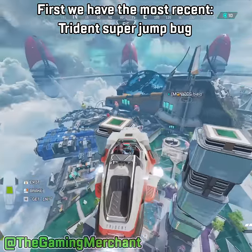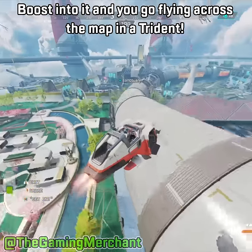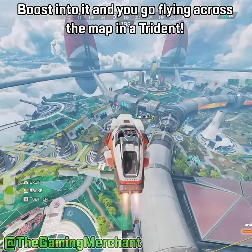First, we have the most recent Trident Super Jump bug. With this, you pair an Octane jump pad with a supply bin, boost into it, and you go flying across the map in a Trident.